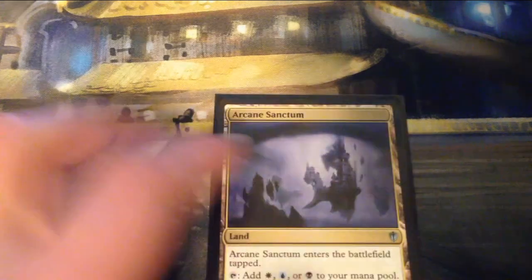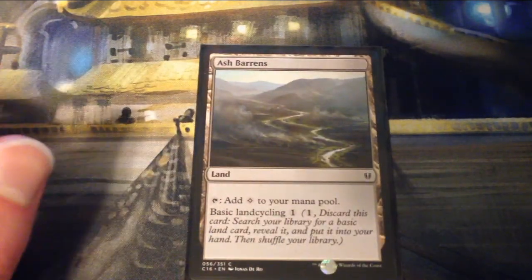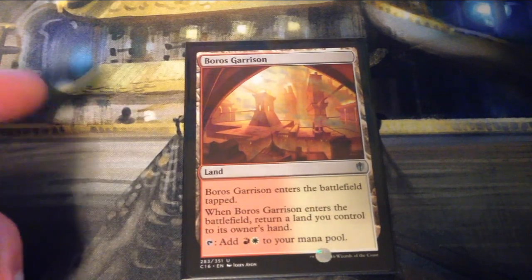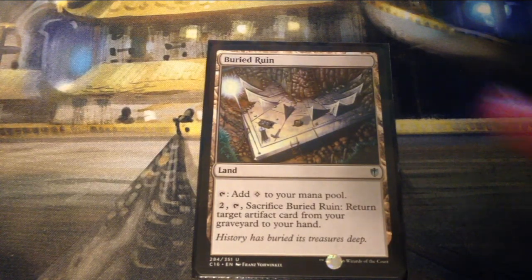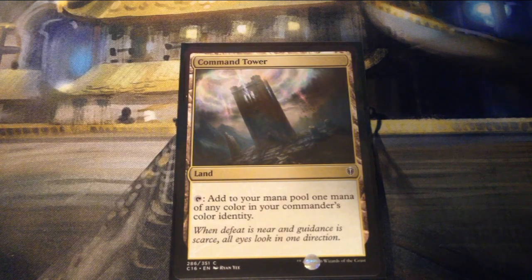For non-basic lands: Arcane Sanctum enters tapped and taps for white, blue, or black. Ash Barrens taps for colorless and has basic land cycling for one. Azorius Chancery enters tapped and you must return a land to your hand when it enters, but taps for both blue and white together. Boros Garrison is the same but taps for red and white. Buried Ruin adds one colorless and you can pay two, tap it, and sacrifice it to return an artifact from your graveyard to your hand. Command Tower taps for one mana of any color in your commander's color identity — definitely another commander staple.